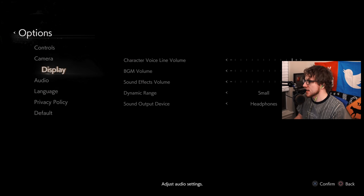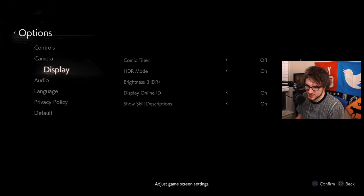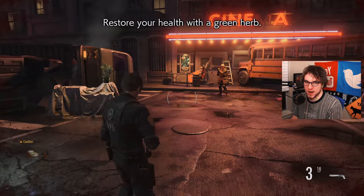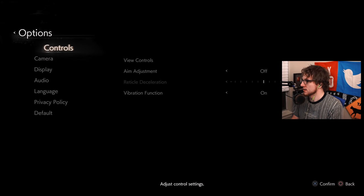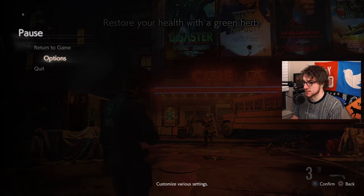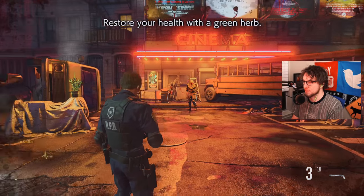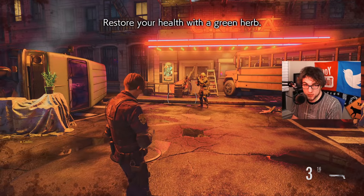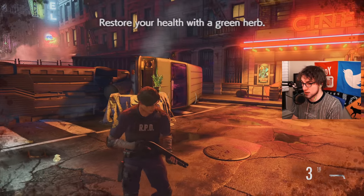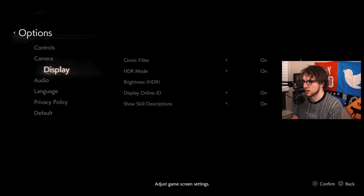Another thing I didn't bring up is that you can get rid of the comic filter. If you saw the trailer, you might be wondering about that filter. The game out of the box looks very comic-y — you even get the halftone texture on top. It makes the game look much brighter, so if you're having trouble seeing things because it's too dark, you can turn it on or off. I have mine off and I'll keep it off for the duration of this tutorial.